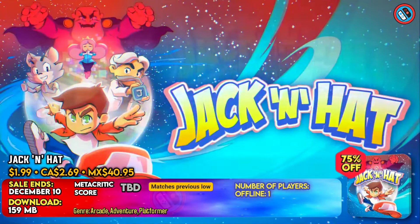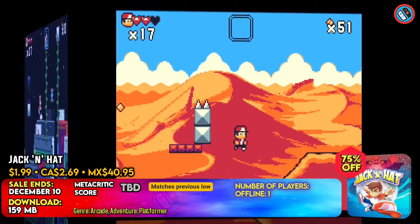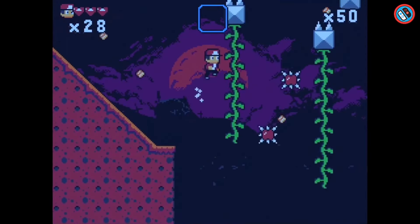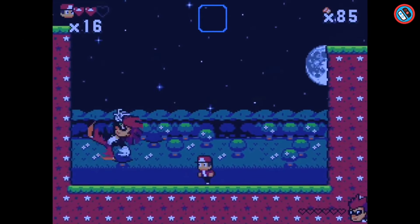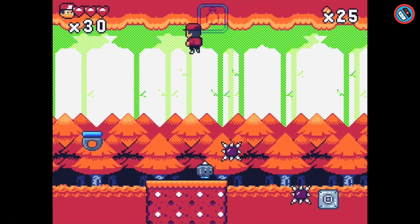Jack and Hat is an exciting platformer game set in the kingdom of Rearland, where Dr. Voodoom kidnaps Princess Riri. Jack, a repairman, is entrusted with restoring peace in the kingdom. He searches for energy crystals, the only power source capable of reaching the moon and thwarting Dr. Voodoom's worldwide dominance.